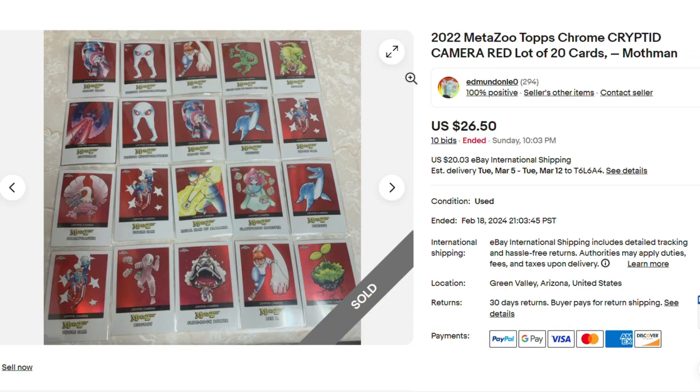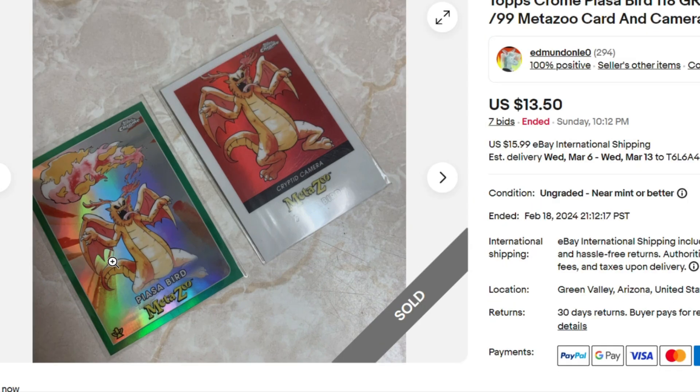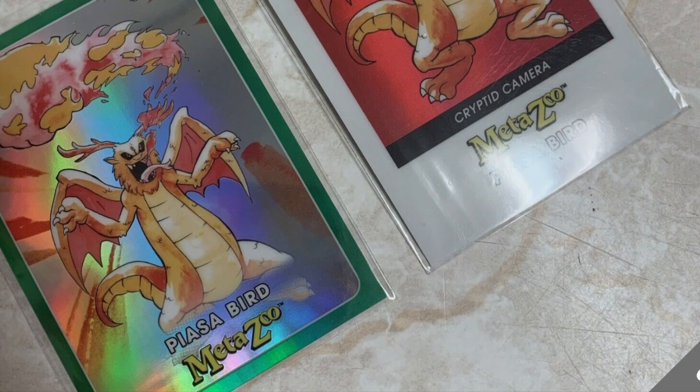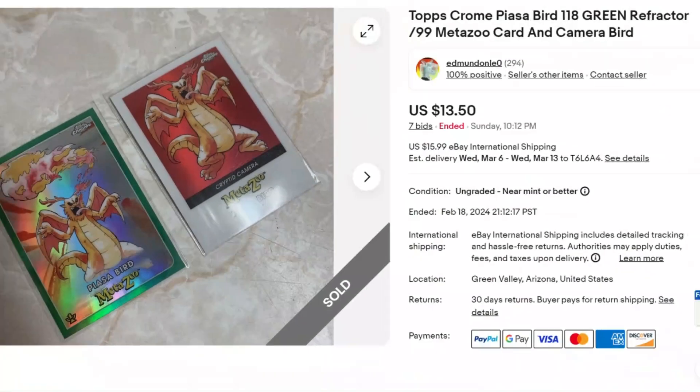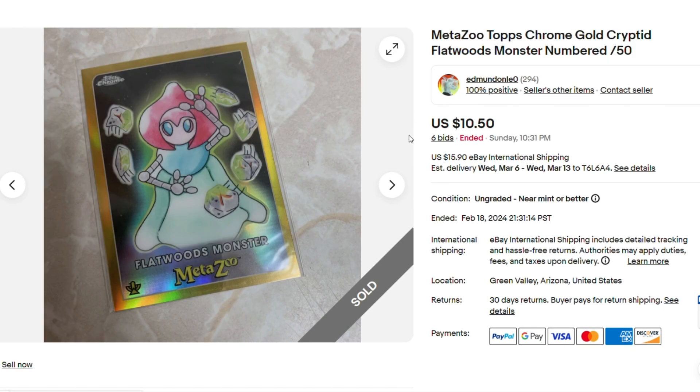Here we have a lot of 20 Cryptid Camera cards for $26 — that is a steal of a deal. Another really good deal. And Piazza Bird VMAX, serialized out of 99 — arguably the third best Cryptid you could pull out of Topps Chrome, after Mothman and Loveland Frogman, and then Piazza Bird. For $13? Very good deal. Flatwoods Monster Gold Refractor out of 50, $10. Hell yeah. All I can say — if Mendesu ever goes to Japan, they're kind of like Flatwoods Monster over there.